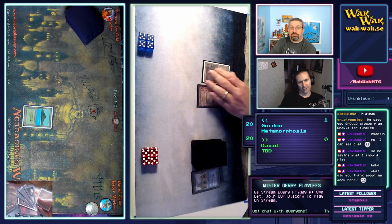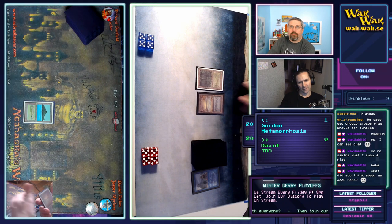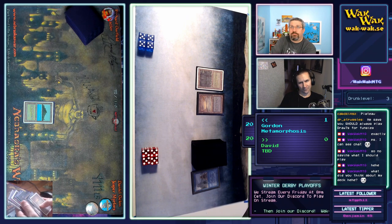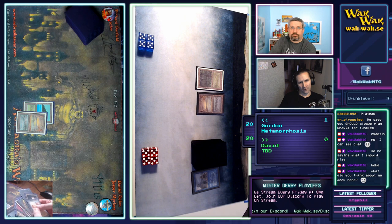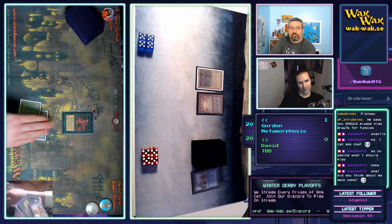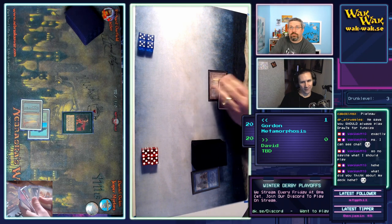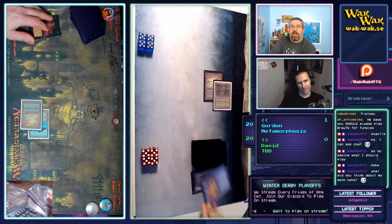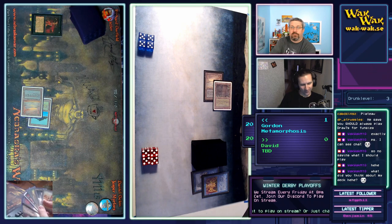Maybe he went down one card like a mulligan. He played it on the upkeep — on Gordon's upkeep. Gordon is sacrificing a City of Brass, going for a Demonic Tutor — I'm guessing for his own Ancestral Recall. Power Sink for one — that's a key play for this game.